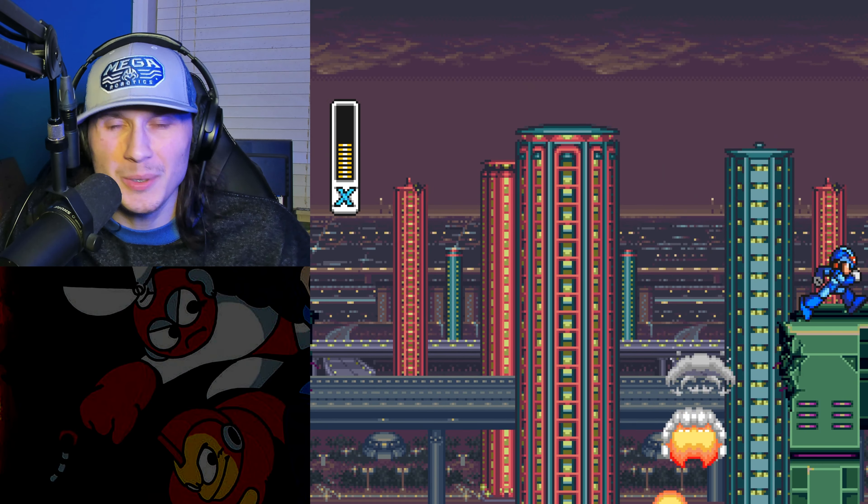Next up we have Storm Eagle, who is weak to Sting Chameleon. In the 100% run this would be a much different route but let's see how Mega Man X fares in the any-percent route. You do have to ride these platforms - I don't think there's a good way to skip these. But wait, there is a glitch! Mega Man is zooming through the entire stage. What sprite is that? Going in from the bottom - this is insanity! We didn't even have to go through the boss doors and we're already at the Storm Eagle boss fight.